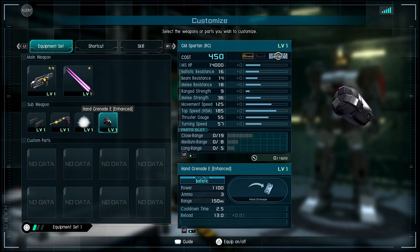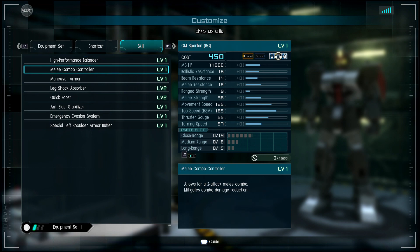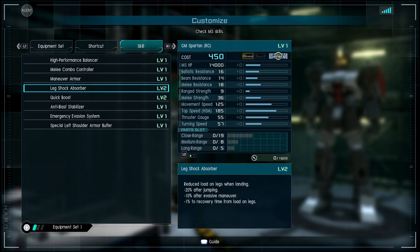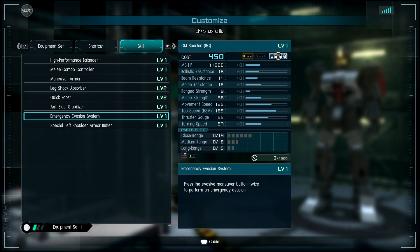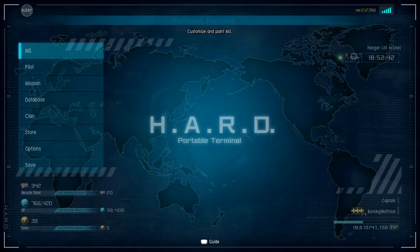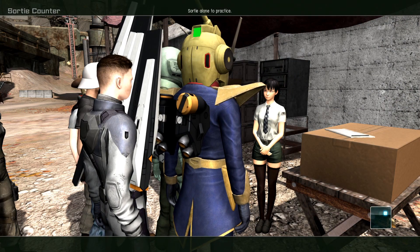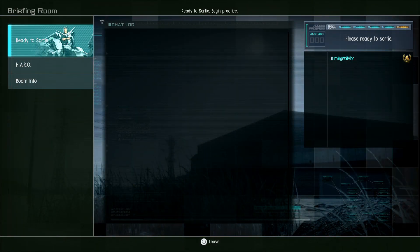And your handy grenade. Your skills: high performance balancer, melee combo controller. Here's what's good — maneuver armor is dope, leg shock absorber level 2 is dope, quick boost 2 is dope, anti-blast stabilizer level 1 with emergency evasion system is amazing, and of course the special left shoulder arm buffer, so you take a little less damage with this bad boy. It's really dope — I think it's a pretty cool suit. Let's jump in and look at the kit itself.